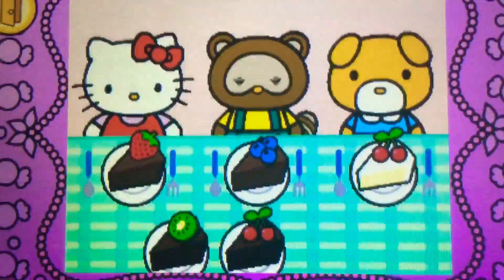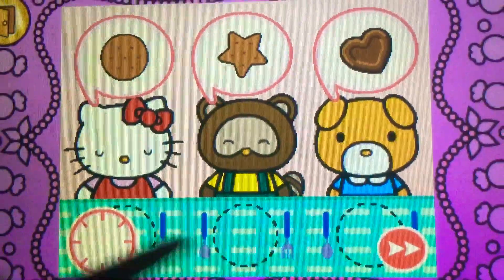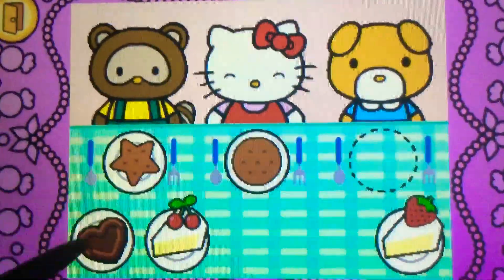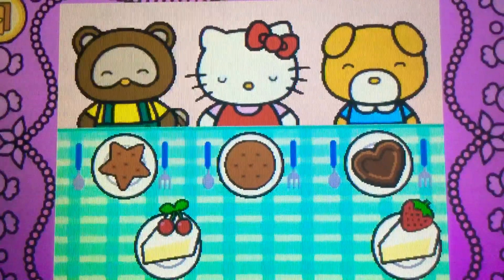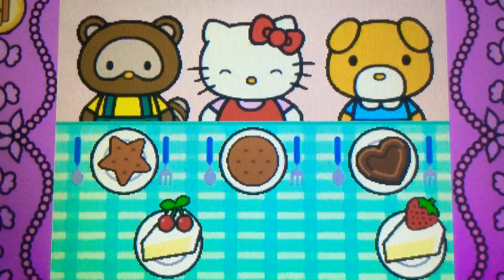That's easy. Watch carefully. Remember what each guest wants before the time runs out. Drag the correct food or drink to each character. Cool! Yum! Hello Kitty and her friends think the food is so tasty. Hello Kitty is so happy to share the food with her friends.